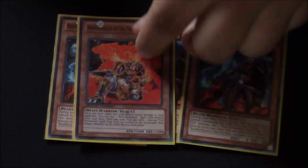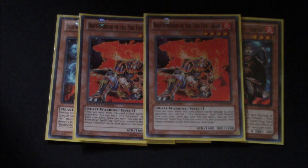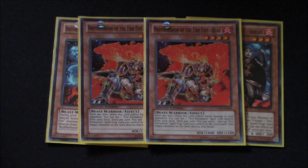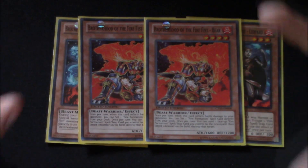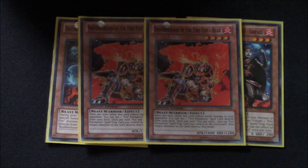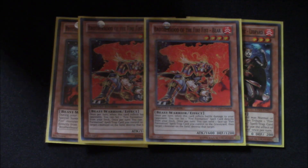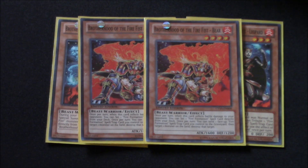The reasoning for having three of them is because you want to draw into it as fast as you can to get off your Horse Prince combo and establish board control as fast as possible. Then I only played two Bear. Every other build I've ever seen always runs three, but I decided to only try out two because it just simply worked the best to me.